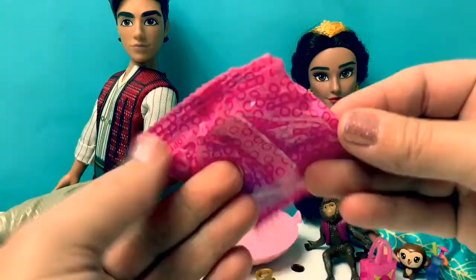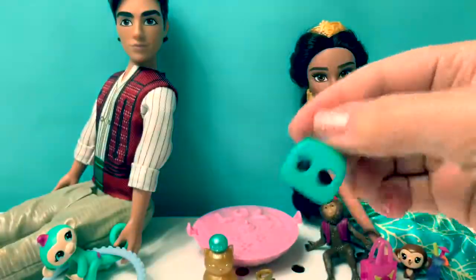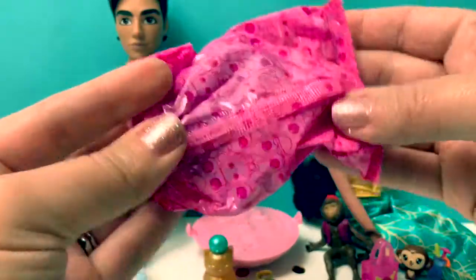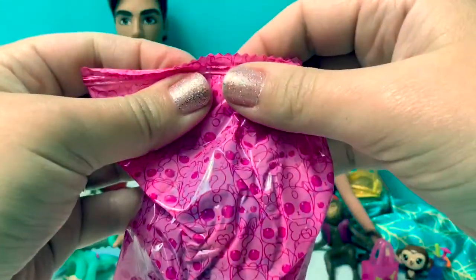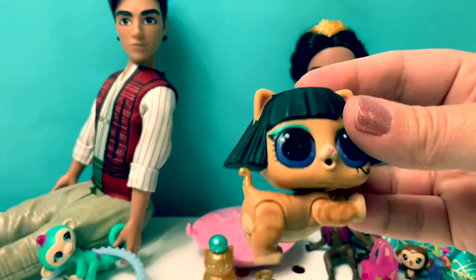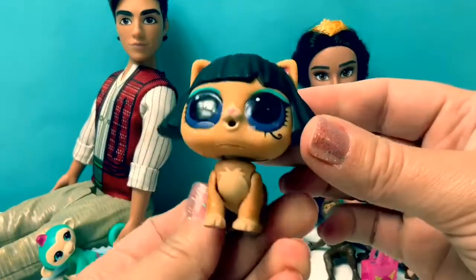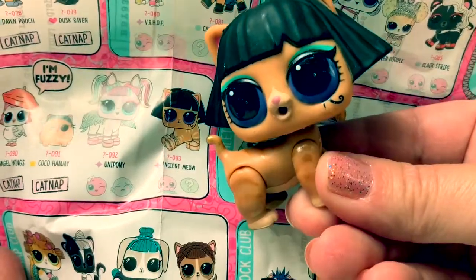Surprise number three — surpresa numero tres. Here's a little shovel, and here's for the surprise pet. Surprise number four — surpresa numero cuatro. I wonder which one we're going to get. Oh, here's our little LOL surprise pet — it's a little kitty cat. Cat in Spanish is gato. I wonder what her name is — her name is Ancient Meow.